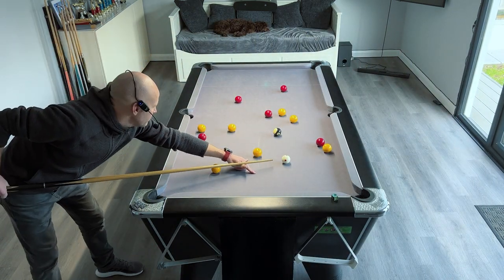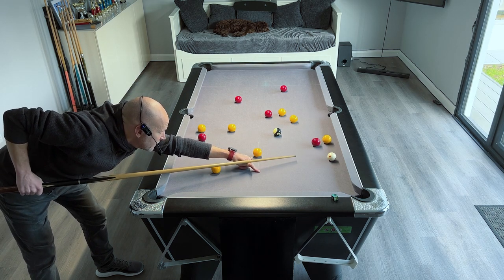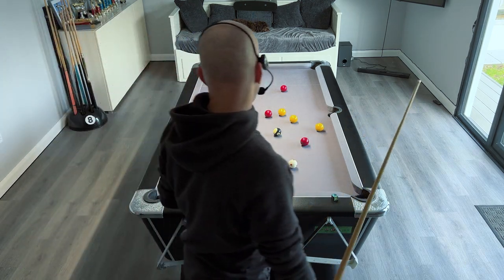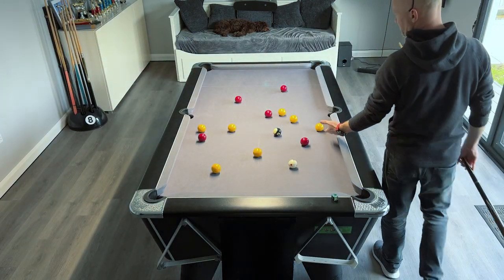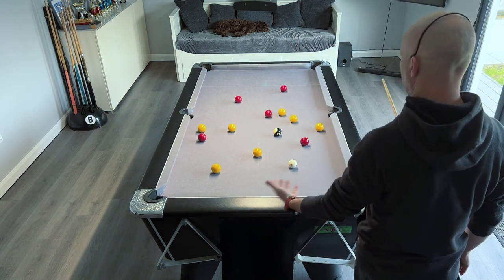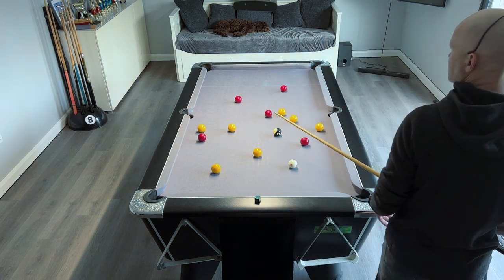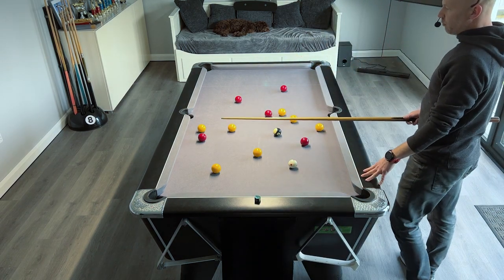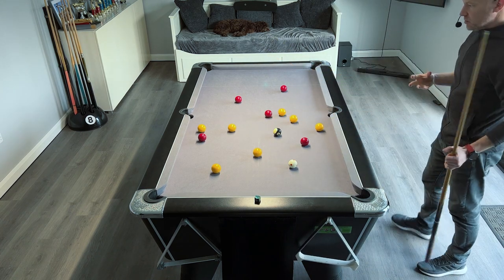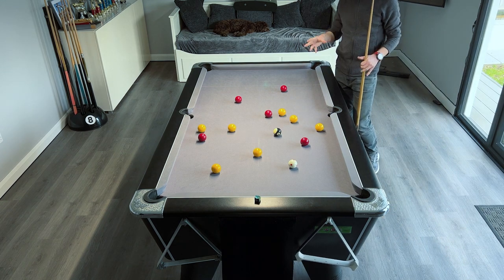For instance, we might just try to sort out this yellow over here — play it out here and leave the white over here, so we're not really leaving a pot for the red player. We could even play behind this yellow to get it out a little bit. It's now in a much better position — pottable to here and here — and we've not left a shot for the red player.